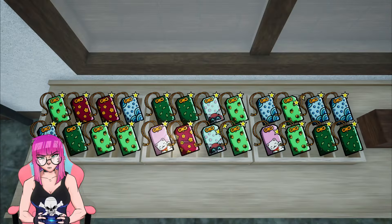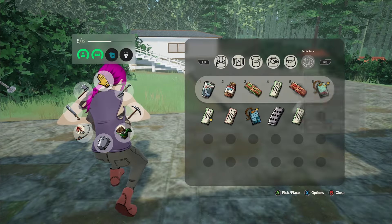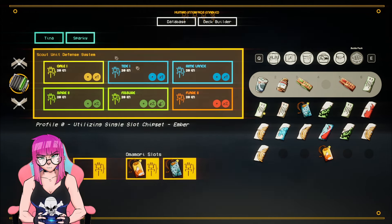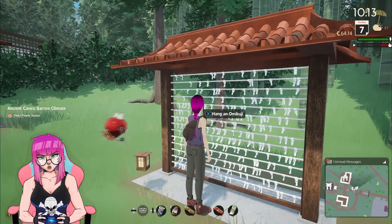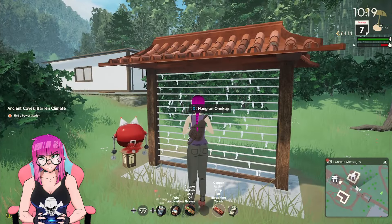Number seven: you can donate once per day to get more battle items, and don't forget to use the battle deck in your phone to upgrade both you and Sparky. Battles do get harder, so make sure you're on top of it. Also, you can make an offering at the shrine for a little bit of extra XP, which is a nice touch.